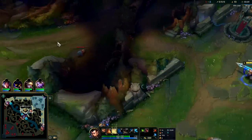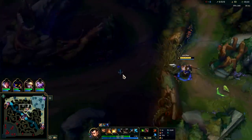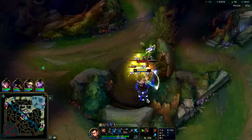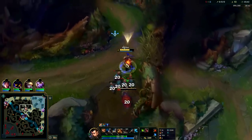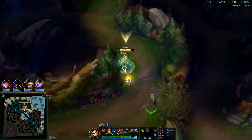E's on cooldown so we can't flip over the wall with the E dash. Instead we'll just walk up, auto attack, and W to pull them together, just like so. Pretty healthy — you still want to try to move around so we're not taking too much extra damage.